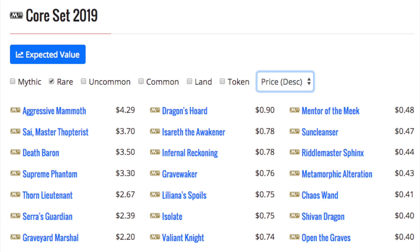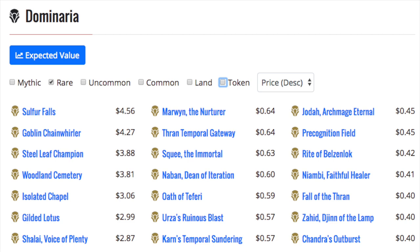Now Dominaria — imagine we ban Goblin Chainwhirler, we wouldn't have him, but we didn't. Sulfur Falls is the most expensive one and it is indeed a land, and Woodland Cemetery and Isolated Chapel are below that at around two dollars, along with Hinterland Harbor. Core Set 2019 is a terrible set and no one should ever ask for a prize booster pack of it because it doesn't have a meaningful land cycle. In Dominaria, Sulfur Falls and Goblin Chainwhirler are the only cards above the $3.99 MSRP, which means those are your only best-case scenarios — and that means you're screwed.